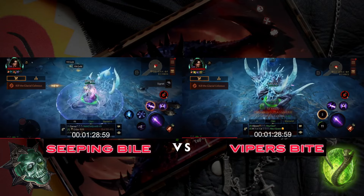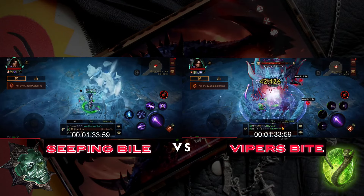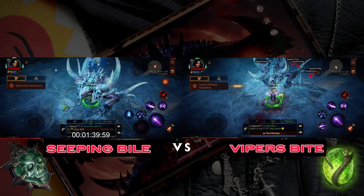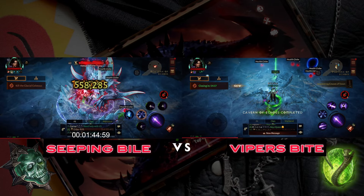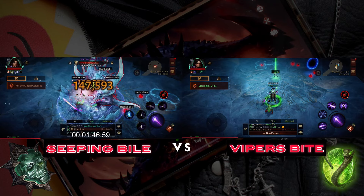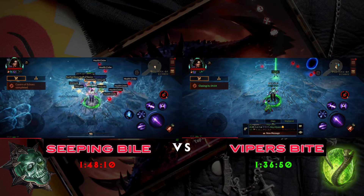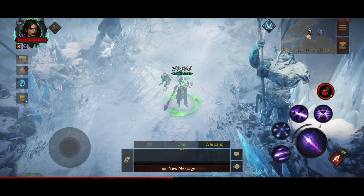I'm pretty sure Viper's Bite is going to win — we already have the boss spawned. Viper's Bite run is complete; Seeping Bile is still going, already a few seconds behind. Final times: Seeping Bile — one minute 48 seconds; Viper's Bite — one minute 36 seconds. Viper's Bite has come out on top in the Cavern of Echoes speed run as well. I hope you found this comparison helpful. Let me know in the comments which gems you'd like me to test next — catch you next time!